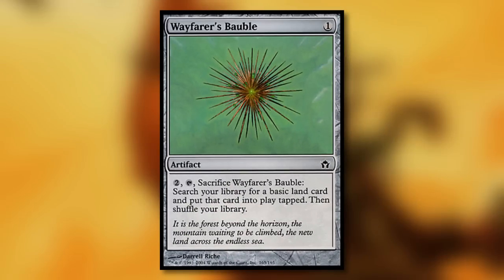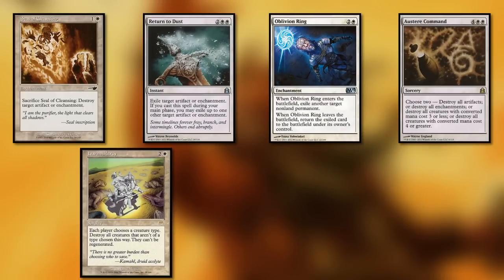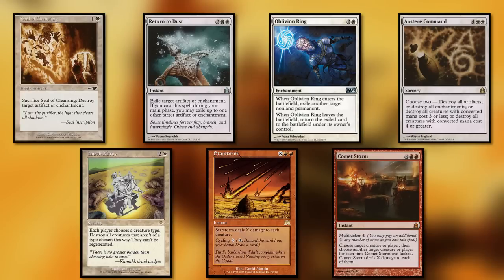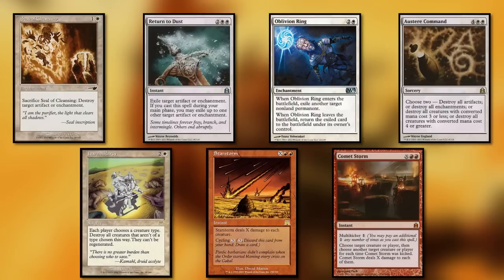Wayfarer's Bauble gives us just a little bit more ramp to play our expensive giants. Seal of Cleansing, Return to Dust, Oblivion Ring, Austere Command, Harsh Mercy, Star Storm, and Comet Storm — these cards are all solid removal spells, with Harsh Mercy being like a one-sided wrath from time to time.